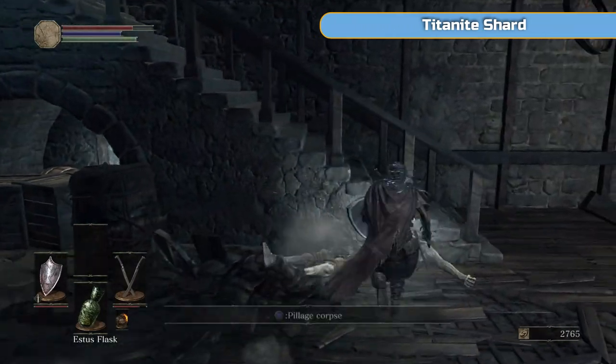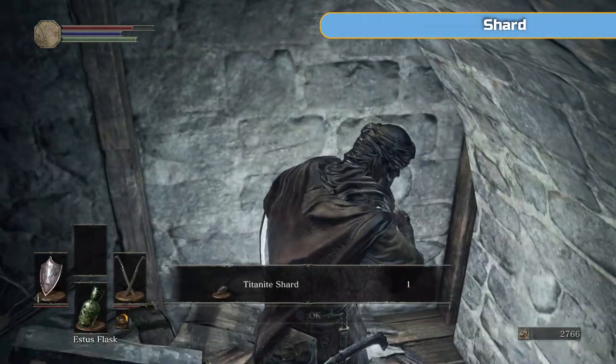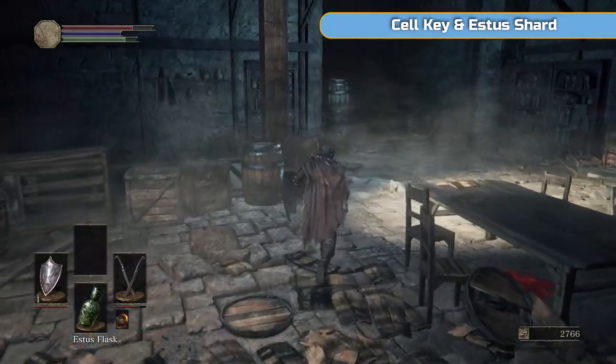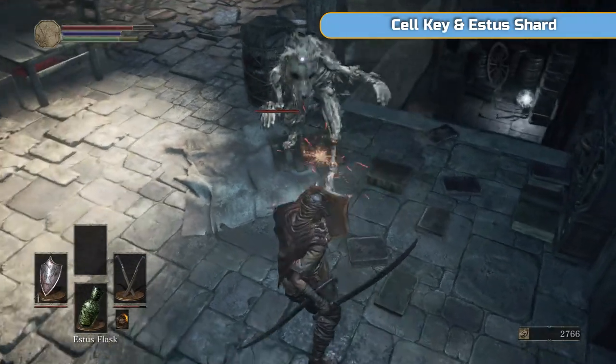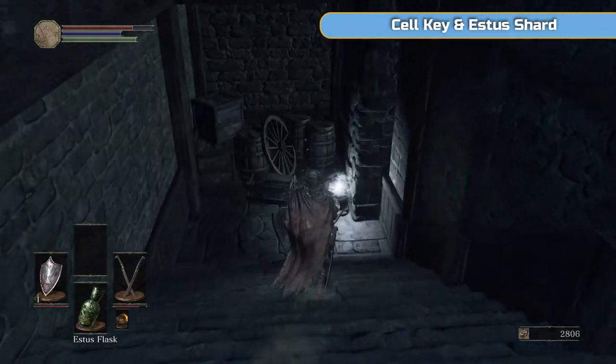Charged R2 and one hit should do it. I get another titanite shard as a random drop here, and then there's one in here as well — so that's me back up to 4, I'm able to upgrade again. And then there's a dog down here, and this is the cell key for the cell that I mentioned earlier. So we'll go back to that tower and free the prisoner.